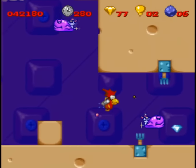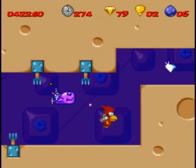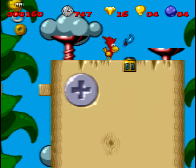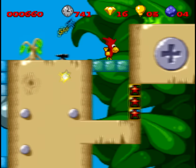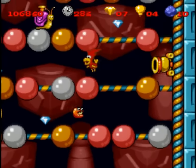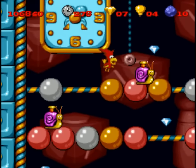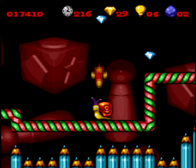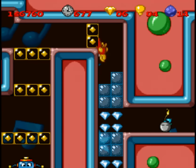Usually when the gameplay is so utterly average like this, especially in a platformer, you have to look for other aspects for it to stand out. For example, Kendo Rage is interesting because not much was changed when it was localized, so the story and visual presentation are somewhat interesting. Or something like Hook, which has a surprisingly really good soundtrack. Super Alfred Chicken, on the other hand — well, there's not much story here, the color palette is kinda flat. This looks much more like an Amiga game than a Super Nintendo game, beyond the recycling of certain sprites. And if anything, the soundtrack kinda gets annoying after a while.